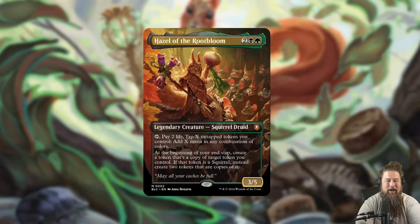The face commander of our Squirreled Away deck is Hazel of the Rootbloom. It's a 4-mana 3/5 Legendary Squirrel Druid. You can tap it and pay 2 life, and tap X untapped tokens you control to make X mana of any combination of colors. And at the beginning of your end step, you create a token that's a copy of target token you control, but if the token's a squirrel, you get two copies of it instead.